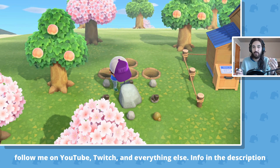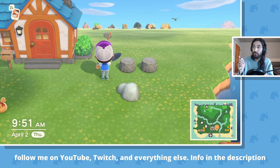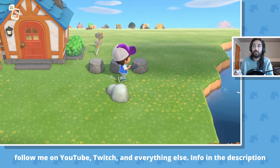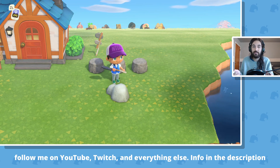Having the holes there will keep you from going back. Tip number two: you can use furniture-style items such as these stone stools, and you can just leave them there forever. They help you out just like the holes do.